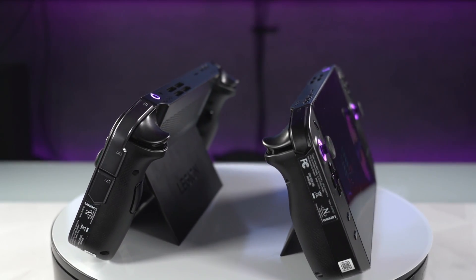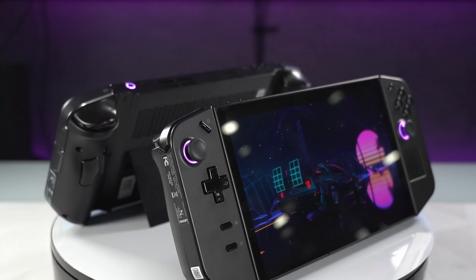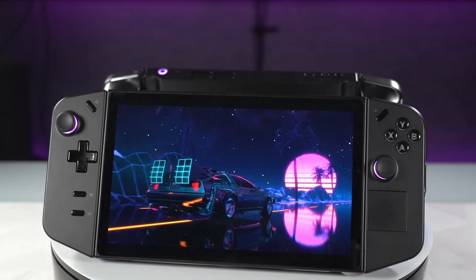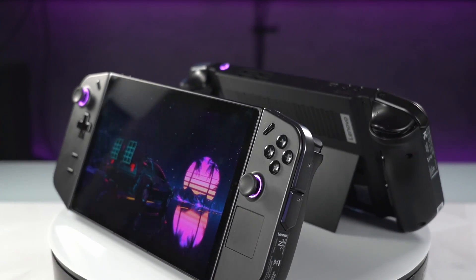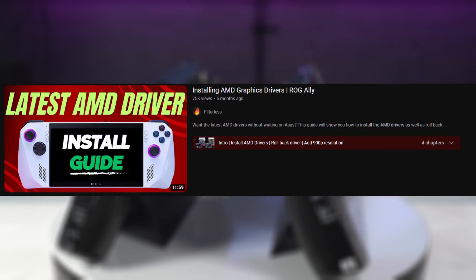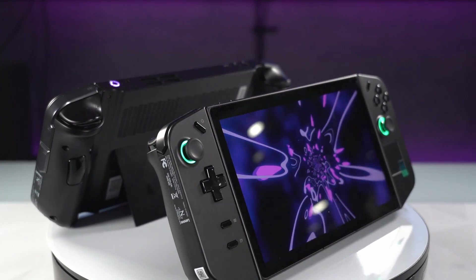One disadvantage to using the 7840 drivers is that the performance overlay built into Legion Space will no longer work, so you'll need to find an alternative — I would recommend MSI Afterburner. Also, if you're looking to add the 7840 drivers, you can't just install them normally; you have to sideload or manually install the drivers. I'll drop a link for a few videos in the description if you're curious on how to do that, as a few other creators have covered this process.